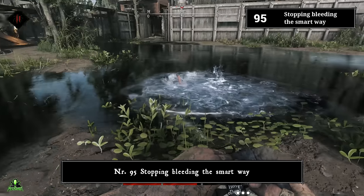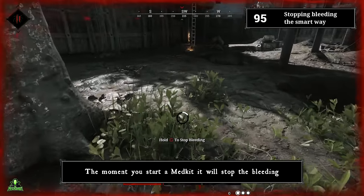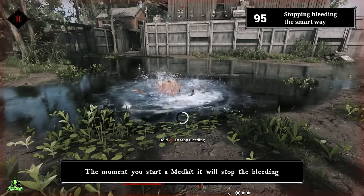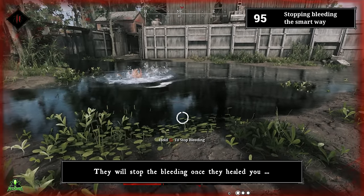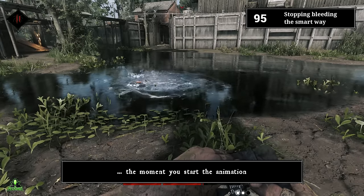Number ninety-five: stopping bleeding the smart way. Do not stop bleeding if you plan on using a medkit anyway — the moment you start a medkit, it will stop the bleeding automatically. This doesn't work with vitality shots; they will stop the bleeding once they heal you, but not the moment you start the animation.